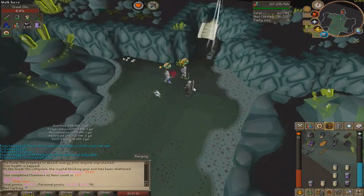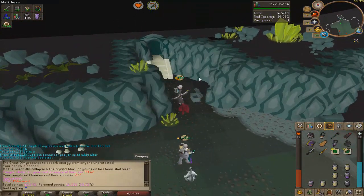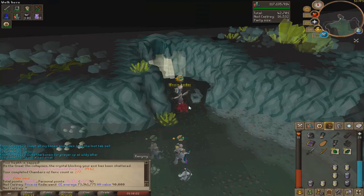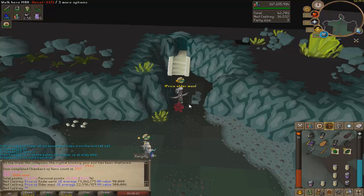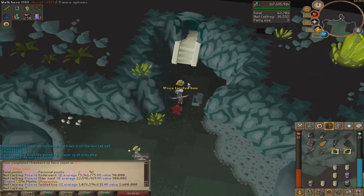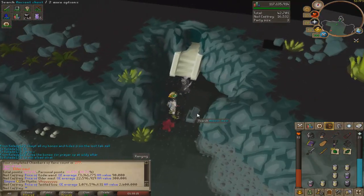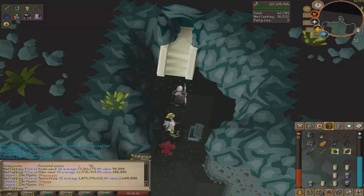Oh nice nice, but rip dude — that's two mega rares in the last two raids. Feels bad man. Yeah, some mega rare, 20 mil dude — I mean it's a drop though boys.